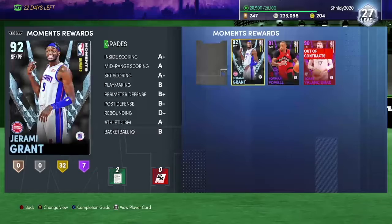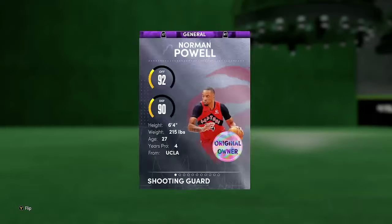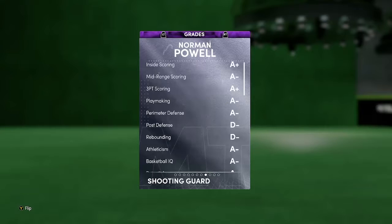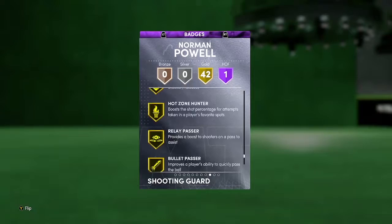I think this card has potentially a really good free card. We got Jeremy Grant last week, who is a beast of a card, and I'm gonna do the challenges for Demophis Sabonis. But Norman Powell is amazing — his stats are amazing. He's 6'4", which is a little short, but he's got 88 driving layup, 89 three-pointer, 84 mid-range, 90 driving dunk, great ball handling, pretty good steal on perimeter, and decent speed. For a free card, he's got 43 gold badges — catch and shoot, corner specialist, clamps, range, and quick first step. He's got all the great badges.